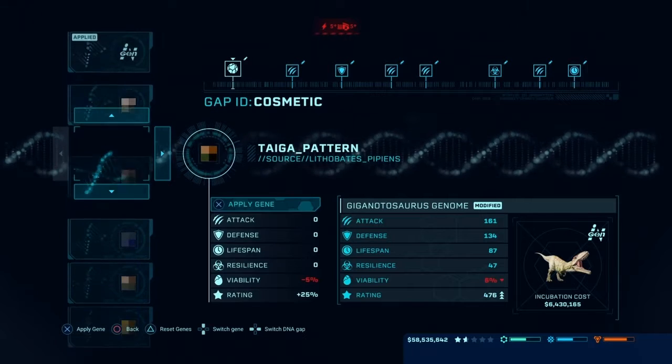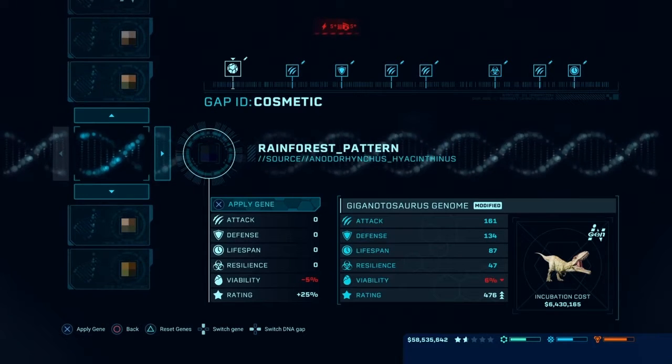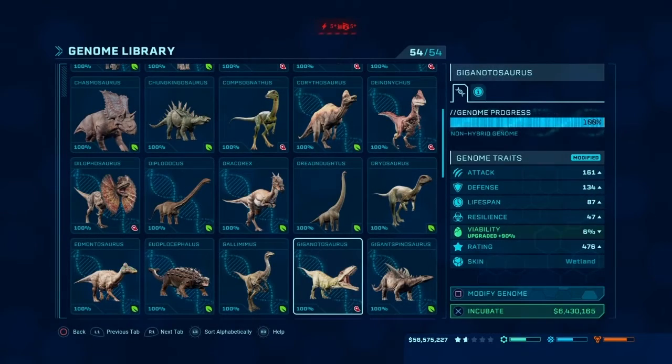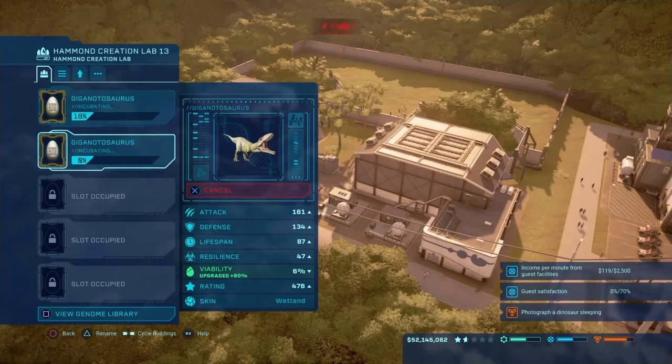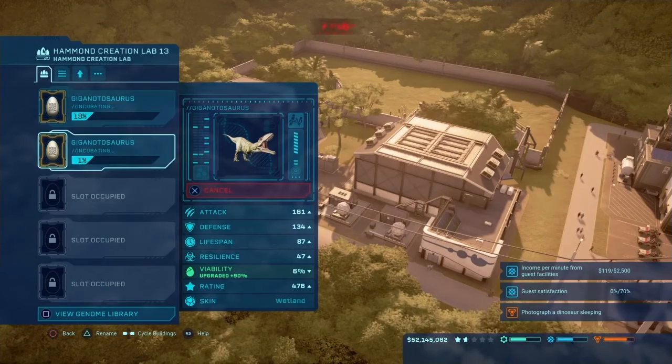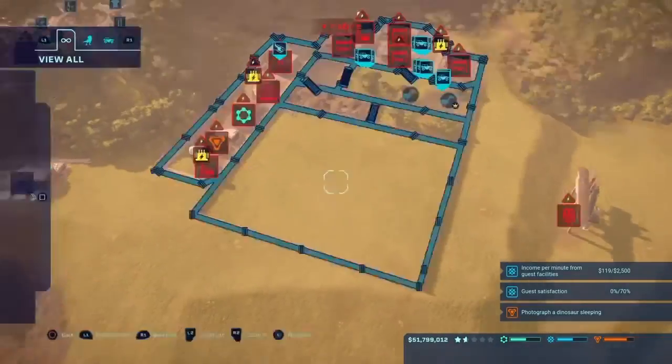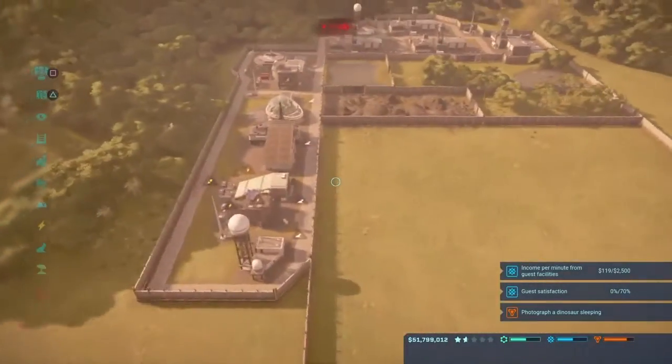He's more expensive so this one may fail. I think I'm going to go with the wetland skin. Hopefully you don't fail — we can spread this up into sections.